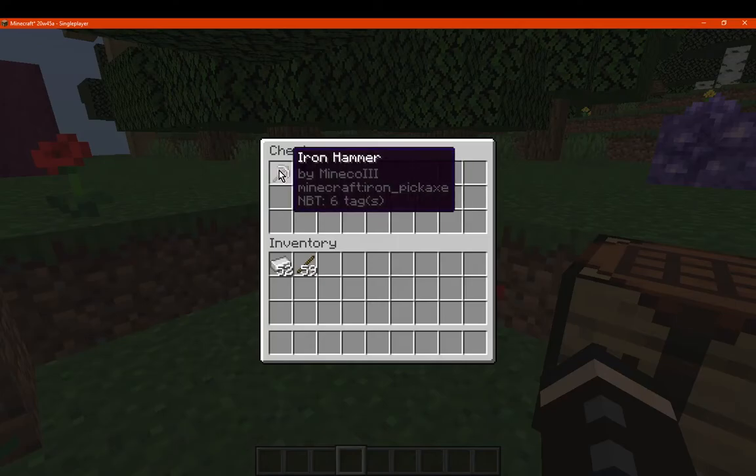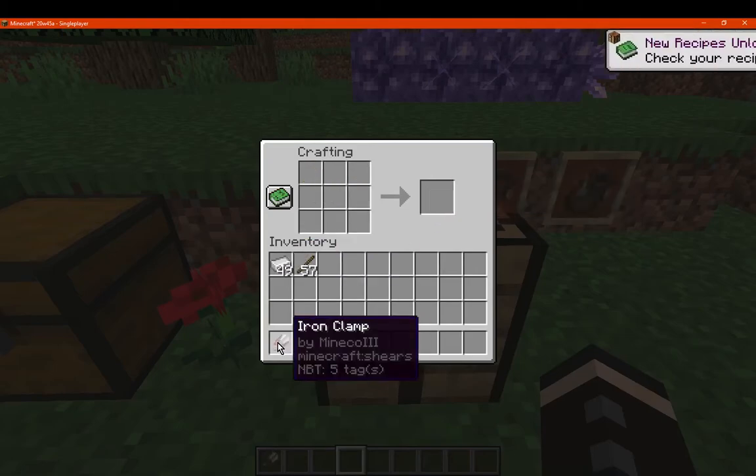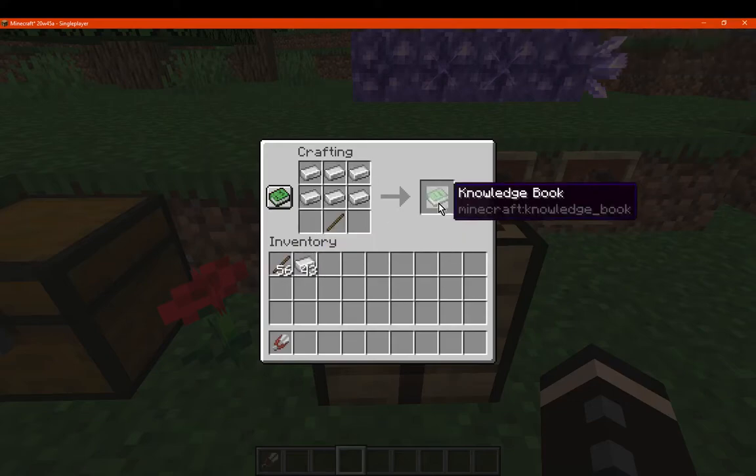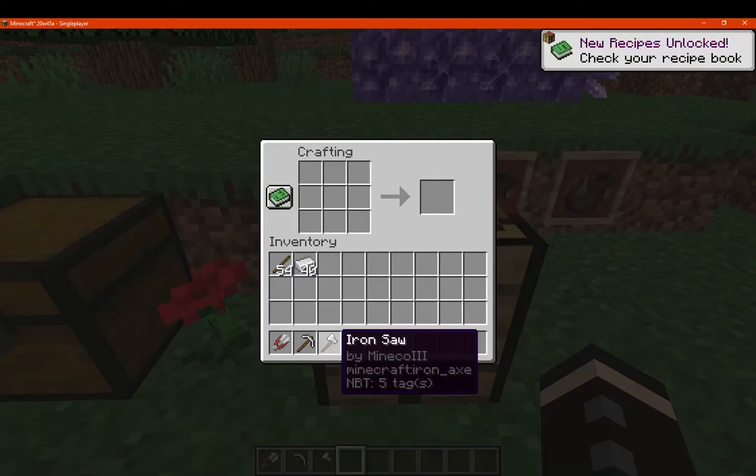For the clamp you simply need the following recipe to get the iron clamp. With the hammer you need one stick and six iron to get that. With the saw you need three iron like so, then two sticks on the side, and you've got access to each of these.